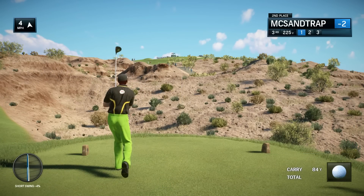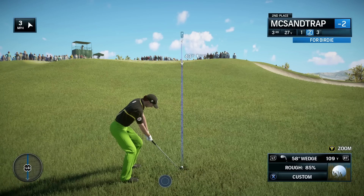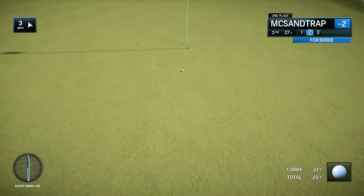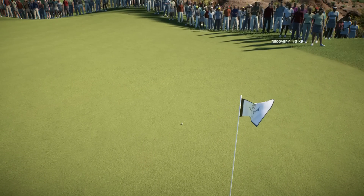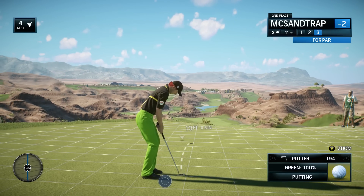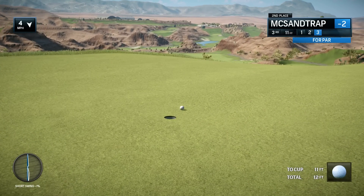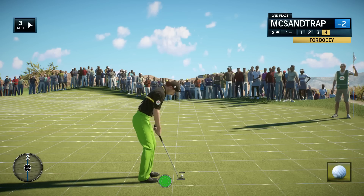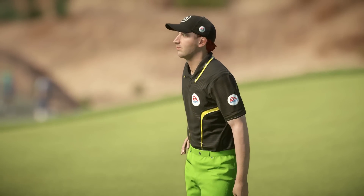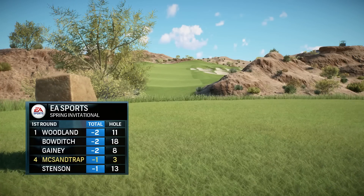Par three — you can't even see the hole from where we're teeing off, and it leaves that short and in the rough. This is a hole that I think is going to be trouble all week, as it's kind of hard to figure out distance-wise. Nice recovery right there — a little farther from the flag than we would have wanted, but we're on the green in two and putting for par. Lining this up — right on, but a little too hard. We're going to have to take a bogey on this one. He gets the tap-in but yeah, bogey right there. He's back to negative one after three holes.